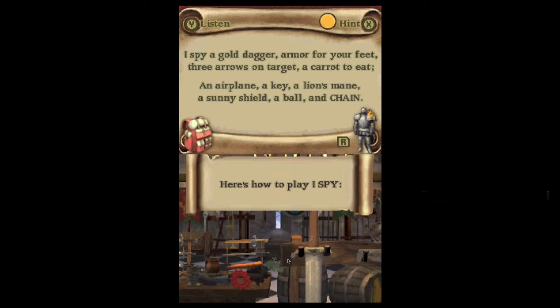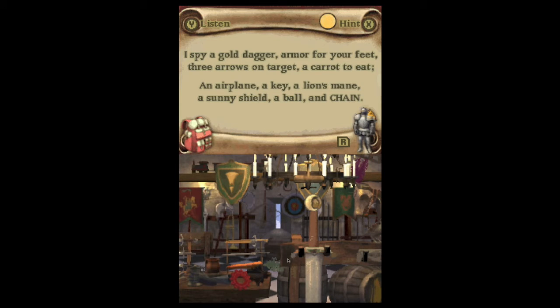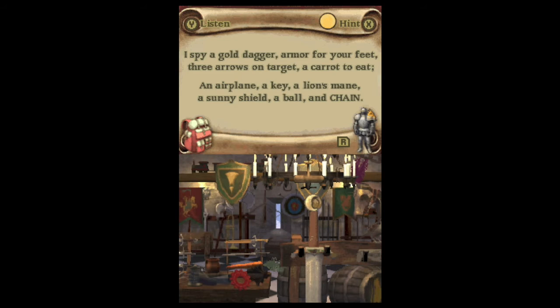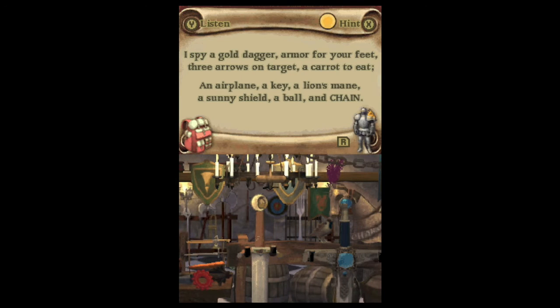Here's how to play I Spy! First, listen to the riddle. A dagger, armor to feet, three arrows to target, a carrot to eat, an airplane, a key, a lion's mane, a shiny shield, a ball, a chain! Now look for the objects in the picture. Use the stylus to move right and left. When you find an object, touch it with your stylus. Oh good, we can use the D-pad! Thank goodness. I actually like using the D-pad.